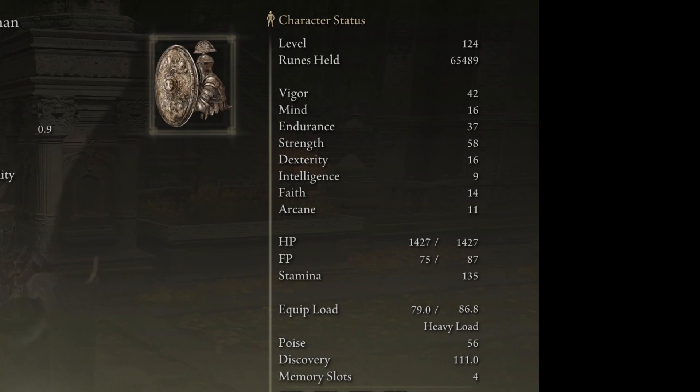I like to have strength at around 50, at least 50 — nearly 60 — and then I just put the rest into endurance so we can carry heavy gear and heavy weapons and also have a nice amount of stamina to play around with.